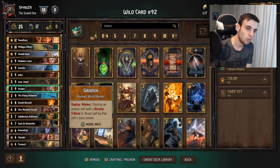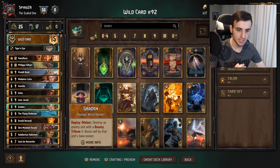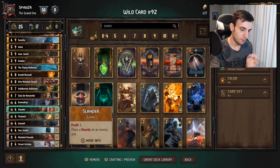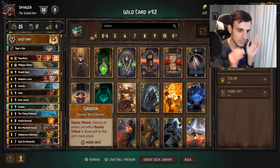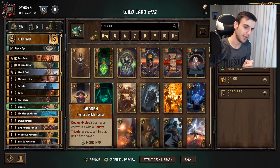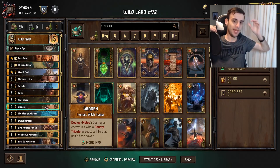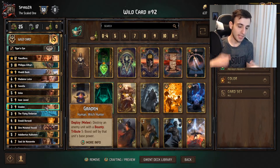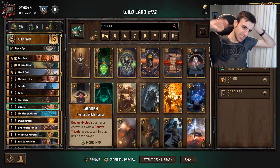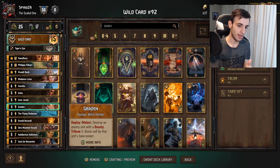Next is Graden — this is what makes Syndicate so strong and makes this leader ability so valuable. Melee row: Destroy enemy units with a Bounty. Tribute five: Boost self by that unit's base power. What you're going to do is play the leader ability with Slander to put a Bounty on a card, then use Graden to kill it. This is your biggest finisher — worth 30-plus points very often. The higher your opponent's base strength, the better. For example if your opponent plays Rodea, you play leader into Slander on Rodea, play Graden with Tribute, kill the Rodea, boost Graden by eight, and get eight coins back.